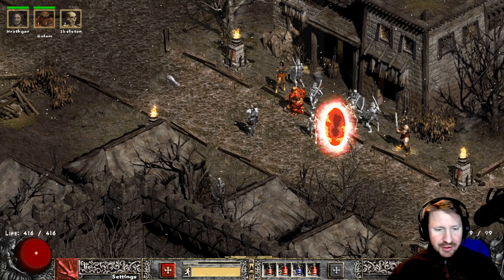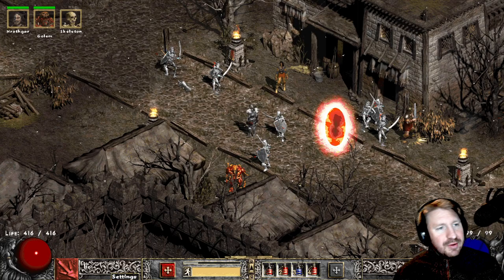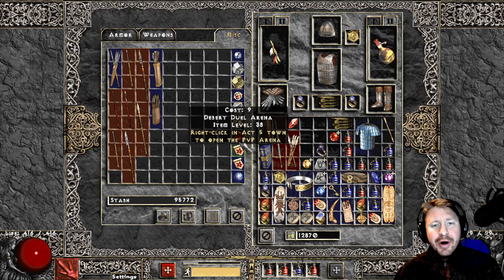The maps have modifiers — monsters will have more HP, immunities, they'll reflect damage, cast lower resist on you, have fanaticism, all that stuff. You can get rare maps with more magic find. It's just one example of the many things that set PD2 apart.